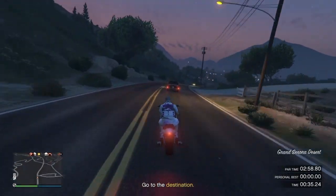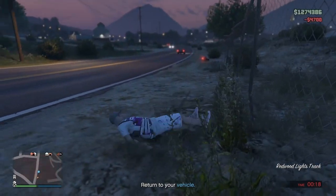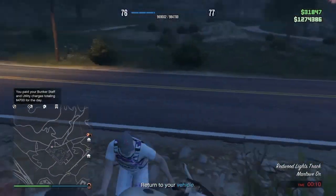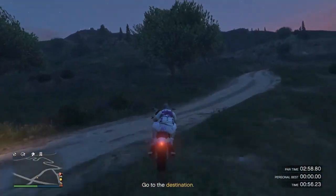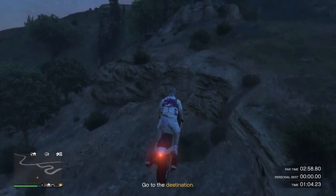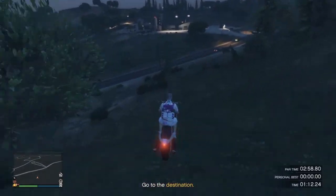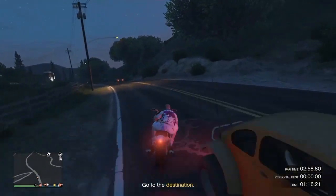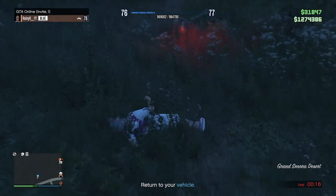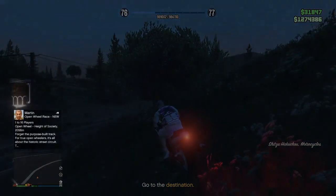Pop wheelies every time you're on the street so you get the fastest time. Keep pulling your wheel up. These are just failed attempts — NPCs can get in the way and ruin your time. If you mess up, hold triangle to restart the race and save time. If your bike ends up in the water, call your mechanic — there's no charge — and get it back.